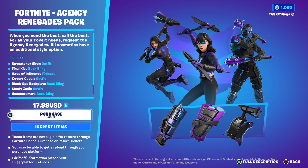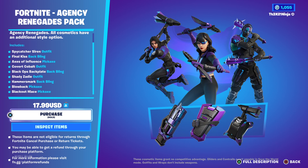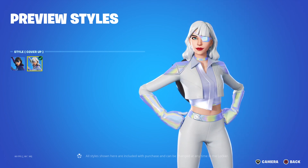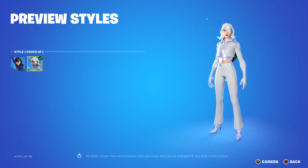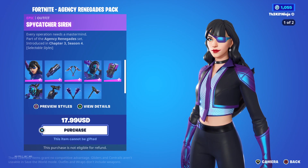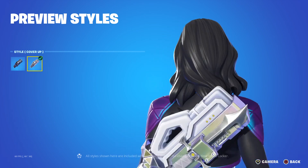All cosmetics have an additional style option, which I do like. We got the Spycaster Siren outfit, the Final Kiss back bling, the Axes of Influence pickaxe, the Covert Cobalt outfit — which I kind of forgot that was Cobalt — Black Ops backplate back bling, Shady Zadie outfit. I'll do like that whited style; it's kind of what I mainly want them for. Some really cool styles there. I never owned a Siren skin, by the way, so that's going to be kind of new.